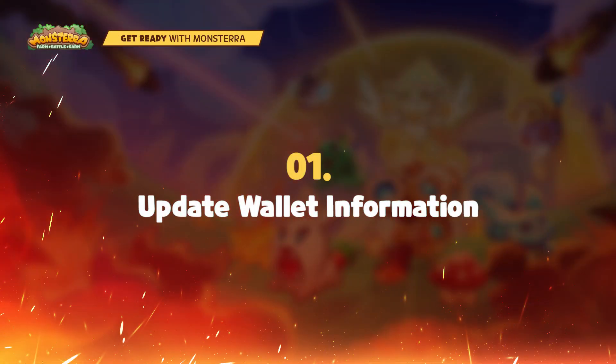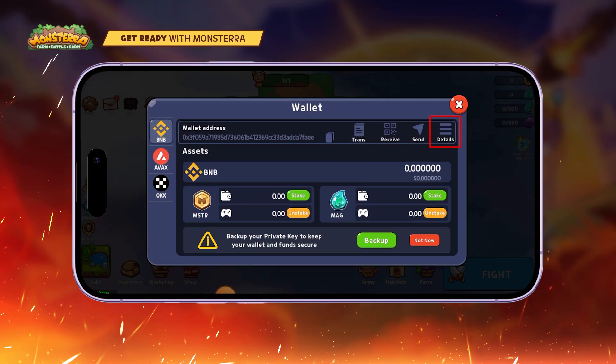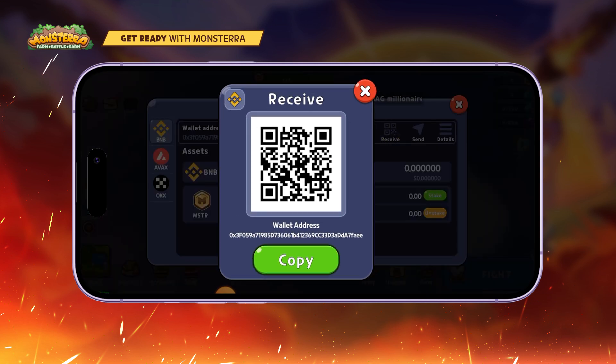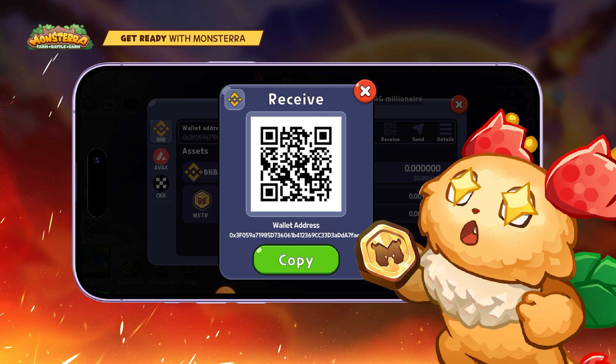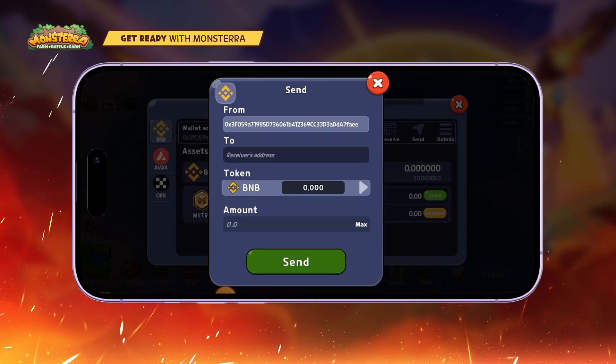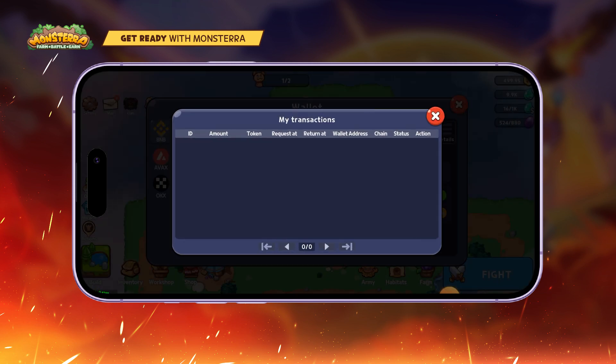1. Update wallet information. If you select wallet, go to the Detail section and set up your wallet name. Check more on the Receive tab to get your wallet QR code. Once scanned, you are ready to receive tokens from your friends. Use the Send tab to give out tokens, and Transactions to view all your transaction history.